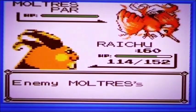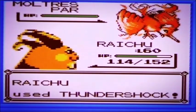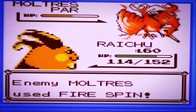Fighting Moltres is a pain because it uses Fire Spin, which is a continuous attack. I use Thunder Shock on it and as you can see, pretty good damage right there.